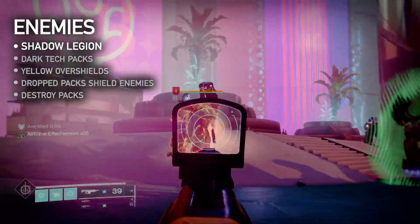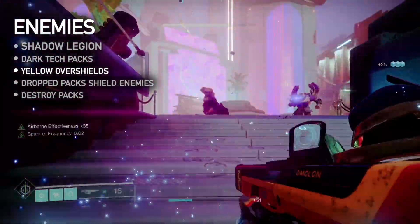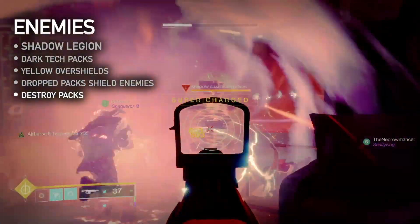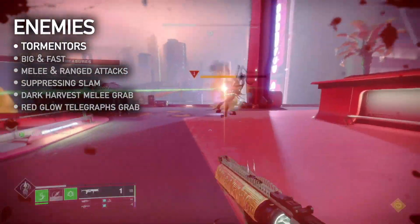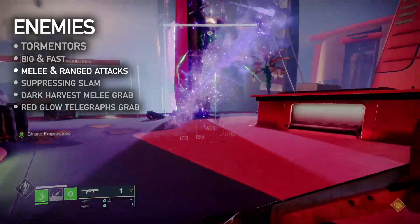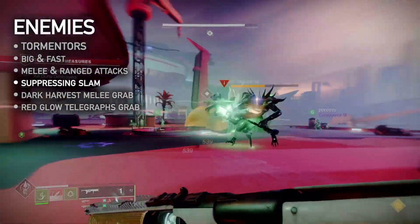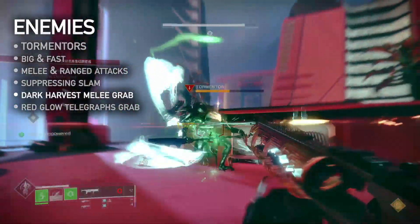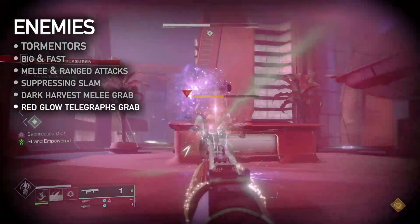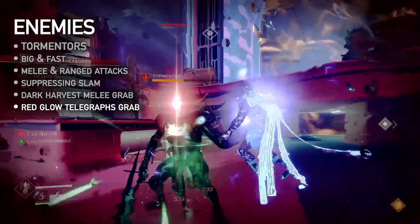Let's talk about the new enemies. Shadow Legion Cabal carry Darkness tech packs. These units have yellow overshields and drop the tech packs on death. Dropped packs create a sphere of energy that shields nearby enemies — destroy the packs to remove the shields. Tormentors are a new mini-boss enemy type. They're big, but they move very fast. They have strong melee and ranged void attacks, can do a slam that suppresses players — removing double jump abilities and supers, even active ones — and a special melee called Dark Harvest that sucks players in and slowly drains their health, sometimes killing them. If a Tormentor's eye glows red, they're targeting a player for Dark Harvest. If your screen is red, they're targeting you.